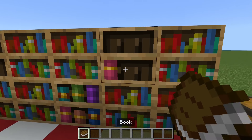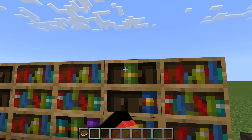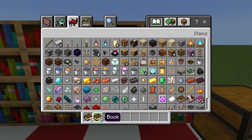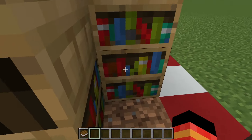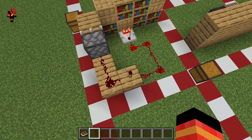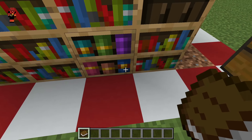You fill books into the chiseled bookshelf. Actually, you take books out of it, and then the door opens. This is the redstone behind it if you want to copy it — pretty simple. Then just put the books back in.